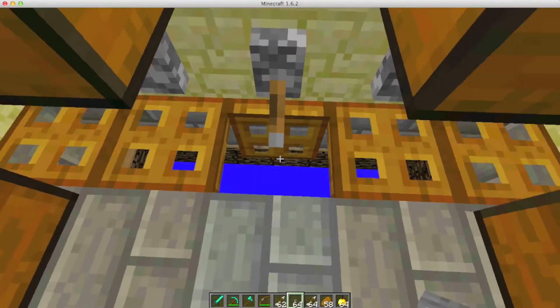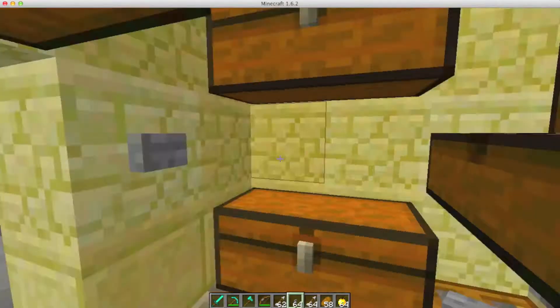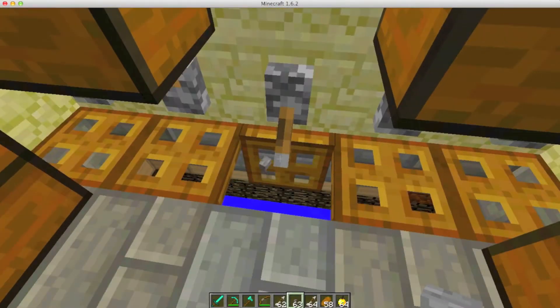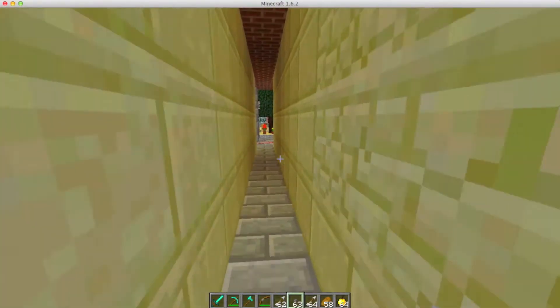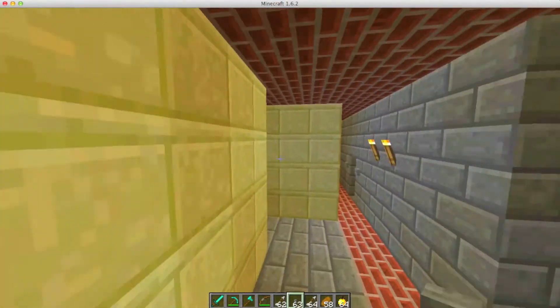Over here we have a recycling center that pretty much sends things to the void — you can just dump anything you want in there. I'm just gonna throw out some buttons and it goes all the way down. You might not want to jump over there because you don't want to fall down.